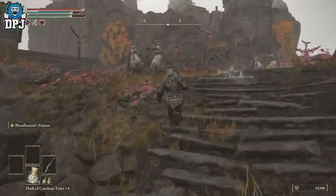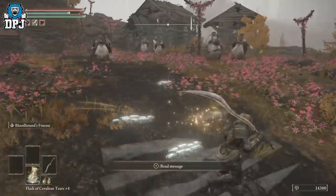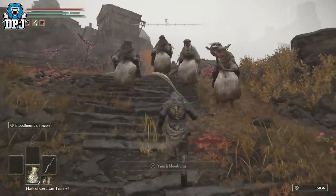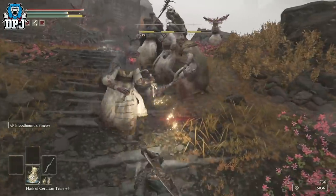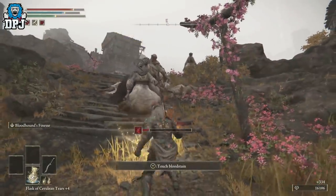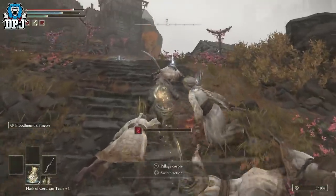They also drop their own exclusive gear. These two you can take out and the others will just come towards you. You can gather them up or take them out individually — it's completely up to you. If you've got a weapon that can take out more enemies at once then you're good.